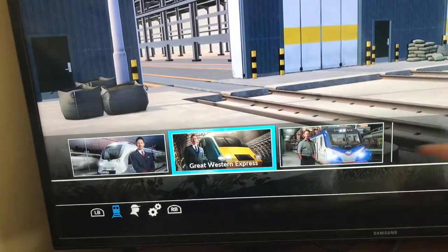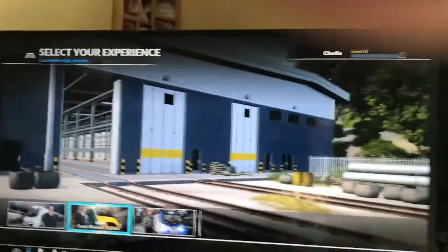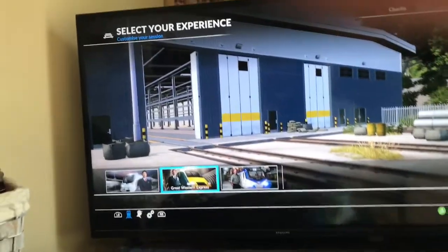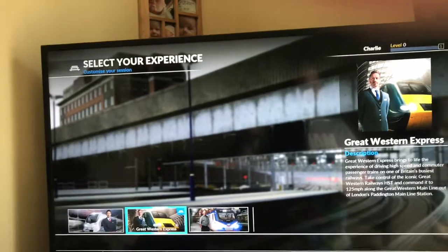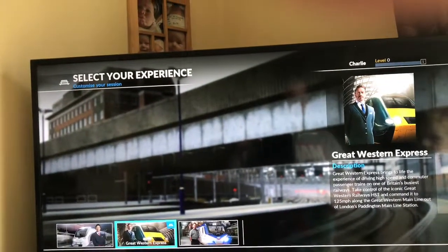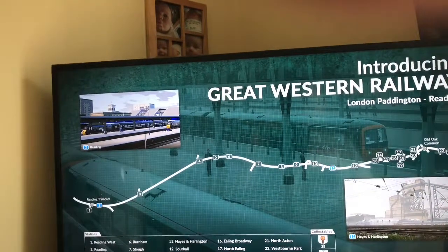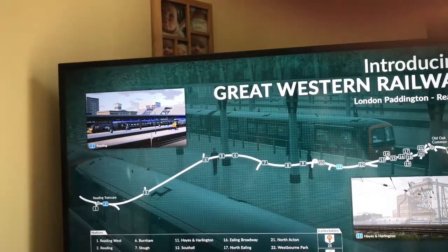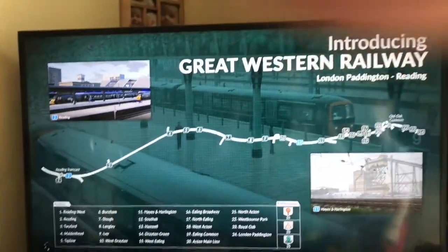Obviously we're going to Great Western Express, aren't we Charlie, surely? You want to drive the HST surely? So we're going to drive the HST to start with. We've set up the game. Yes, we definitely want to drive the HST, the IC125. That's where you drive London Paddington to Reading, Charlie. But we don't know how to drive trains yet — that's what we're going to work out, aren't we? Because we're awesome!